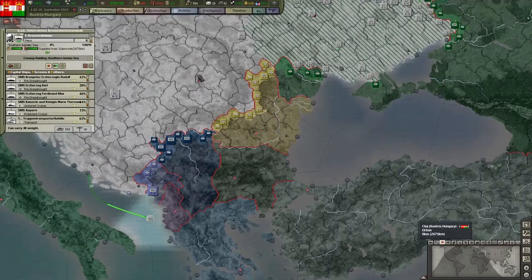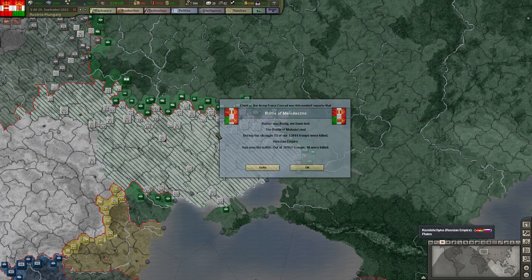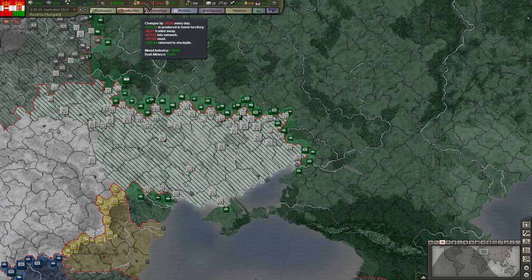We're not getting the supplies we need — for what reason? That's a really good question. There's a lot in the network, a lot being used. That's pretty massive amounts of supplies and we're running out of them.